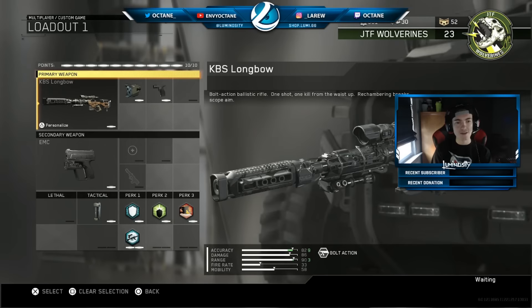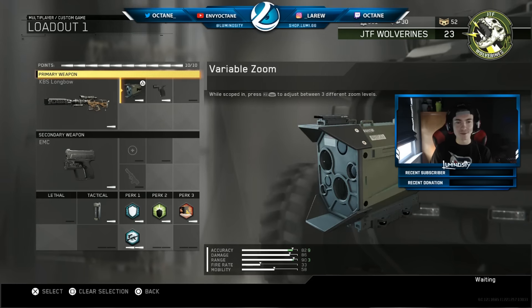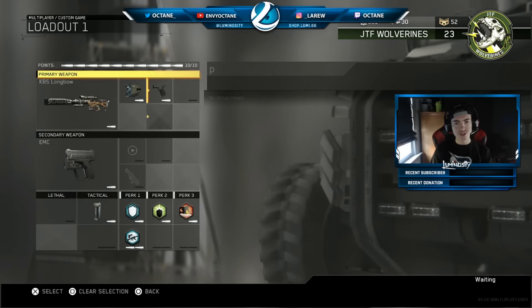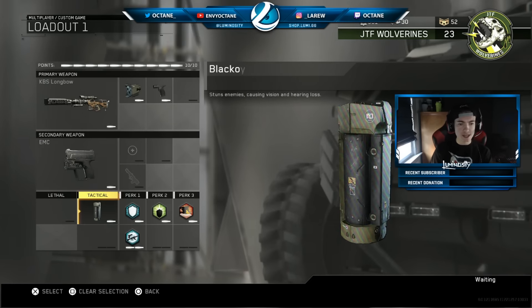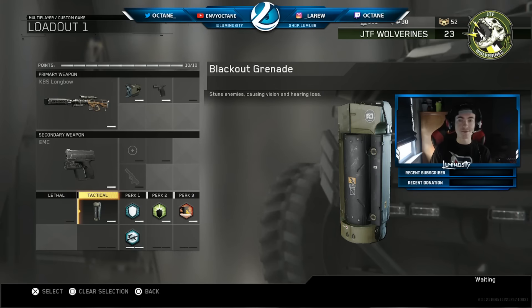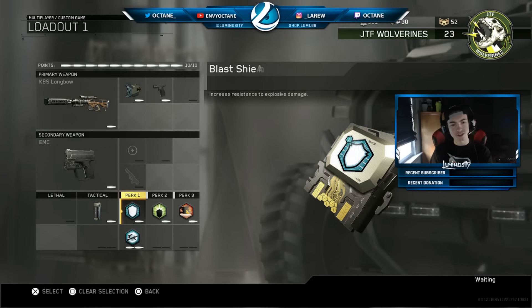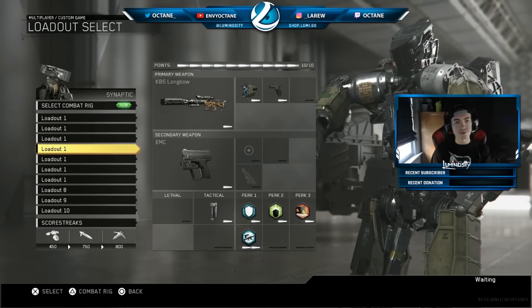Moving on to my Sniper class — I've sniped in this game, but I haven't really experimented with the Sniper class per se. I kind of just threw on the first couple things I thought would be good. I have Variable scope and I changed the reticle to Hex because I don't really like the default. I have Quick Draw, my EMC, and a Blackout Grenade — which actually made me think my monitor turned off the first time I got hit by it. I have Dexterity on so I can switch to my pistol a little bit faster, and then the normal three perks.